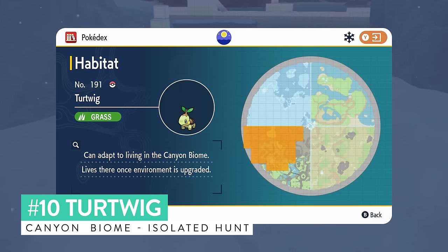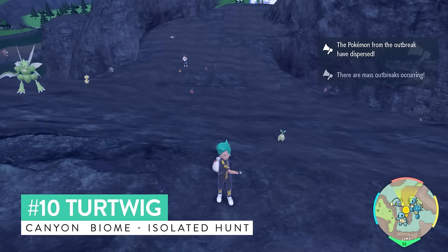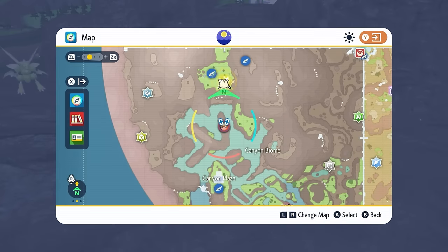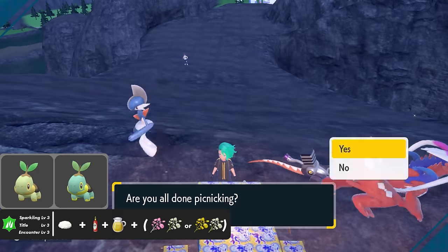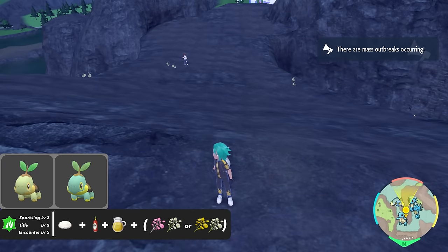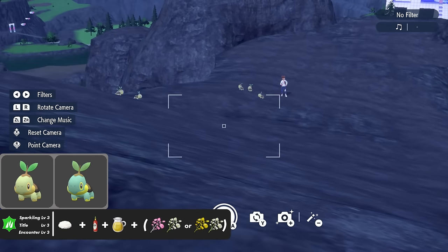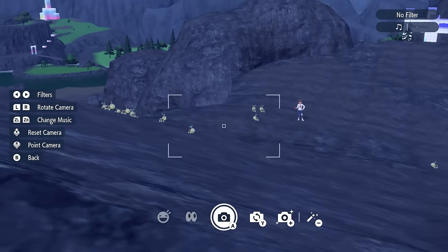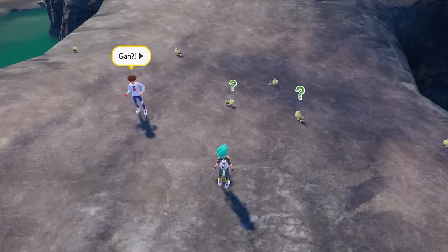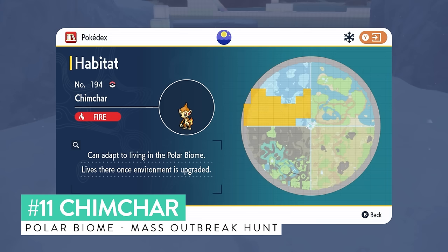Turtwig appears all over the canyon biome, but head to this specific location from the canyon rest area. Position yourself on top of this slope, drop a save, then set up a picnic sandwich for Encounter and Sparkling Power Level 3 for grass-type Pokemon. Use the picnic reset method to spawn and despawn Turtwig onto the field until the shiny appears. Nothing else but Turtwig will appear in this location — it's a great viewpoint and a very straightforward hunt.